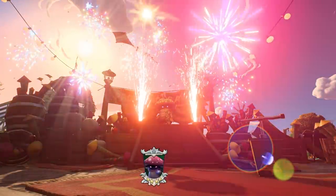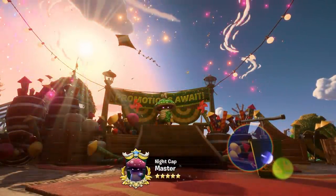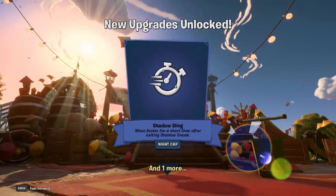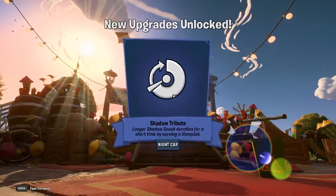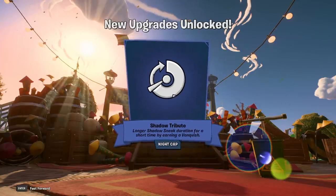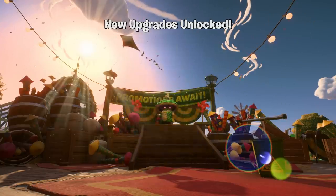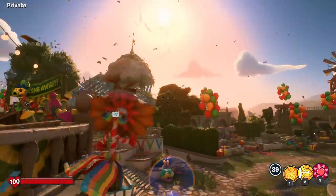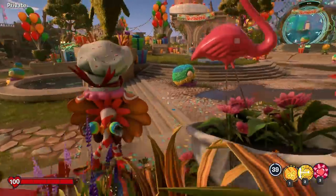Nightcap is now a master — there you go, very cool. He's learned Shadow Sling: move faster for a short time after exiting Shadow Sneak. We also have Shadow Tribute: longer Shadow Sneak duration for a short time after a vanquish. Everything's looking good here with the new birthday event — there's like a lens flare going on.